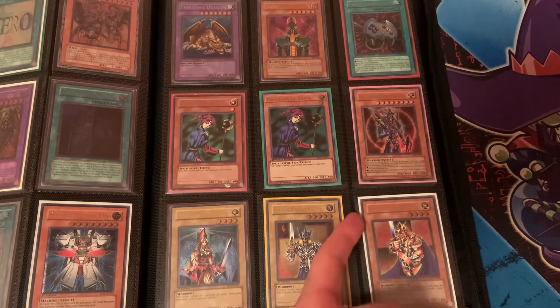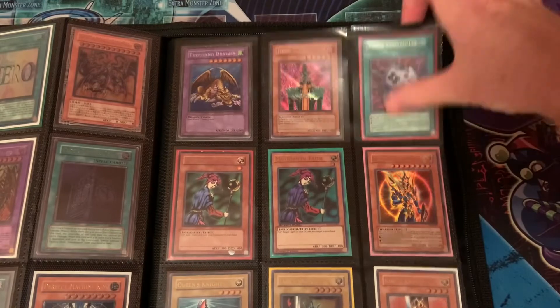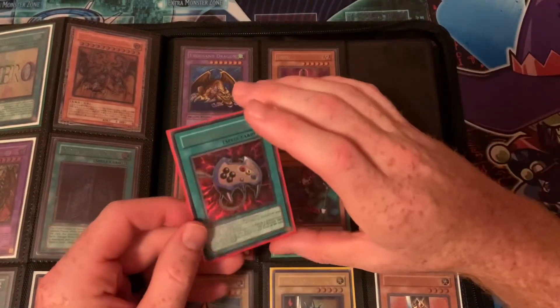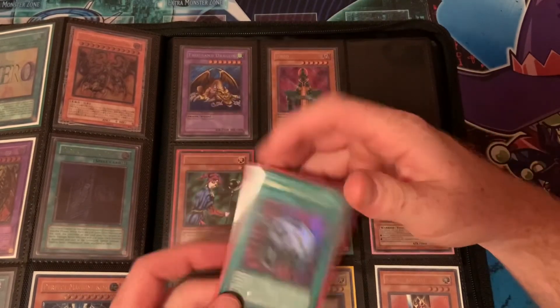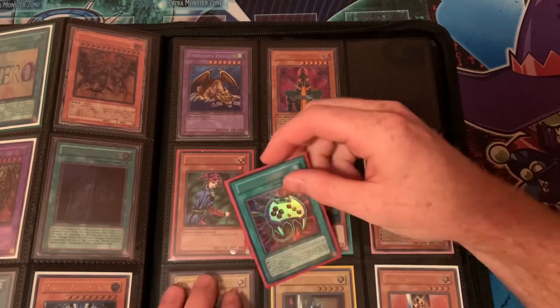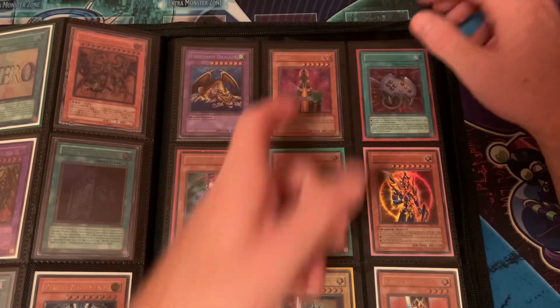Here we have alternate art rares of all the knights. And this Enemy Controller happens to be first edition, which I'd like to get at least another one — maybe two more. I really like Enemy Controller; the more I play it the more I like it. I think in my Zombie deck that I also run Dandylion in, I want to throw in a Scapegoat as well as a copy of Enemy Controller.